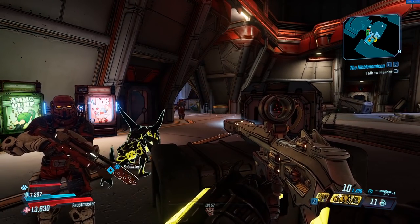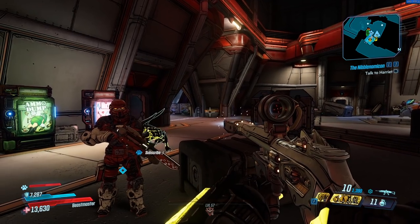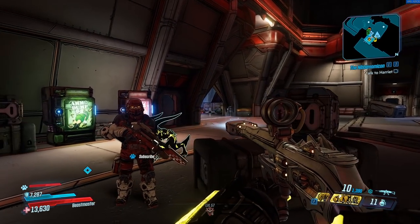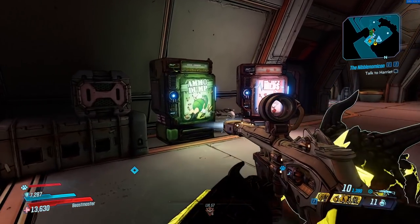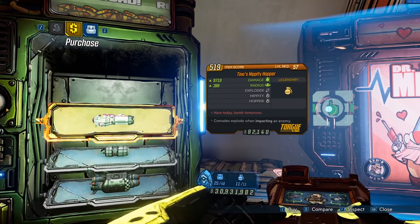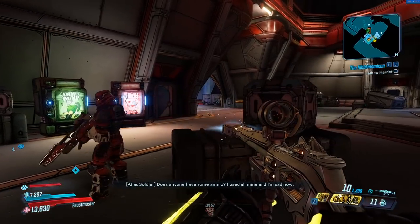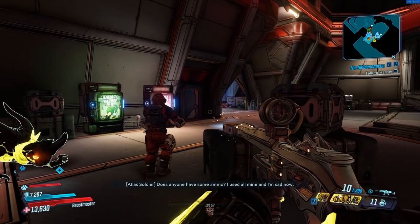Chadley here, and just today Borderlands announced a new mini event called the Door Busters mini event. What this event does is if you go up to any vending machine, there's going to be legendaries sitting in it instead of purples, greens, and stuff like that. So you guys can easily farm basically any base game legendary.